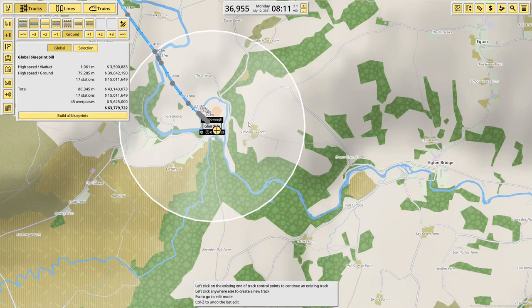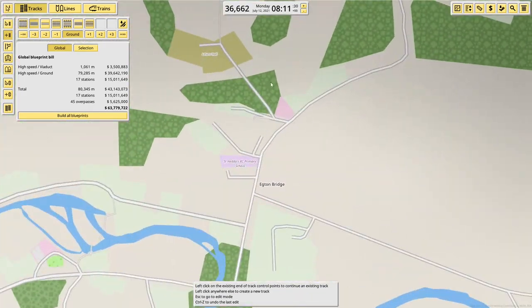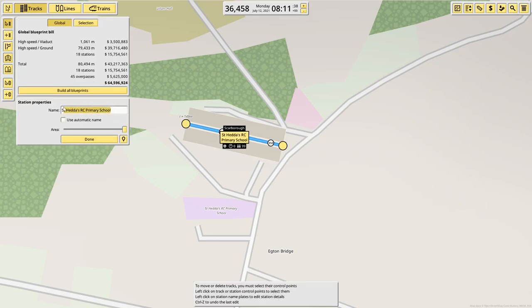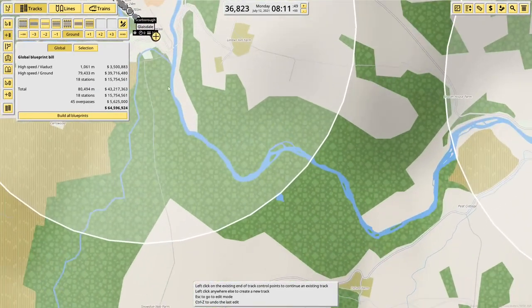That's not nearly the end yet, so we might not finish the line today. Egton next - not too far away, in Egton Bridge. Station goes there. Give it a name - Egton. It's nice to see that the station naming is still just as temperamental as it always has been.